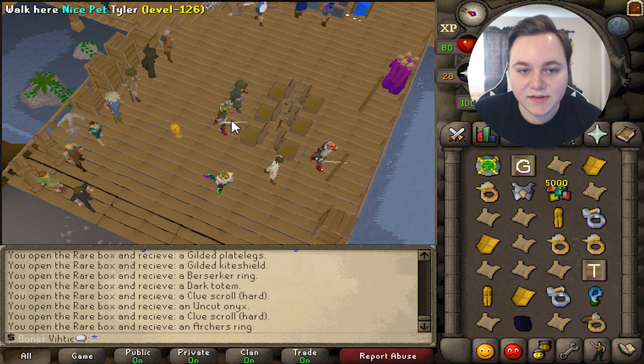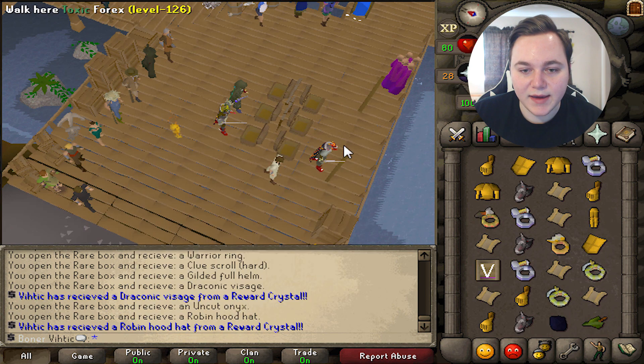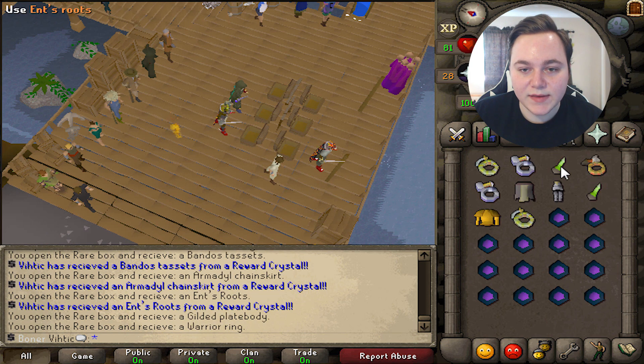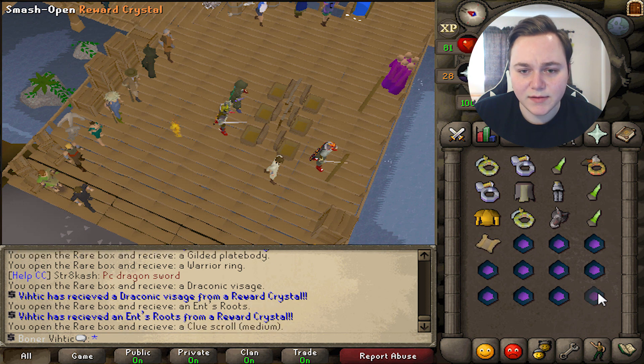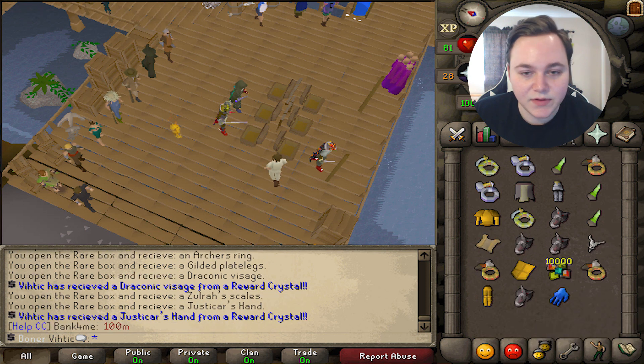I shouldn't have said that — it went back to the gilded stuff. Come on Pikachu! I think we can't actually get Pikachu from this. I cannot complain. Last one here — what is that? Hence roots? I have no clue what that does.